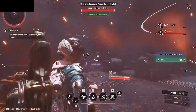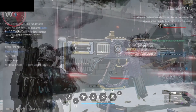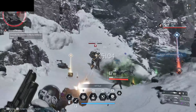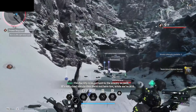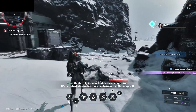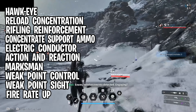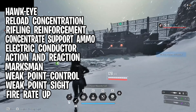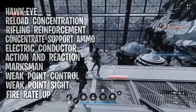For our build, the Thunder Cage submachine gun is the ultimate weapon. It emits an electric shockwave that appears to direct thunder at the enemy, and when defeating an enemy there is a set chance for the defeated enemy to discharge an electric shockwave dealing additional damage to nearby enemies. It is a very high DPS weapon with a quick fire rate that augments Valby's already strong damage. Recommended weapon mods include: Hakai, Reload Concentration, Rifling Reinforcement, Concentrate Support Ammo, Electric Conductor, Action and Reaction, Marksman, Weak Point Control, Weak Point Sight, and Fire Rate Up.